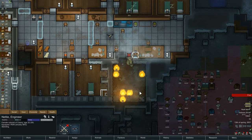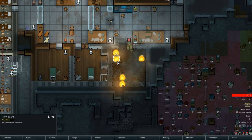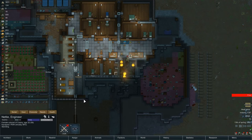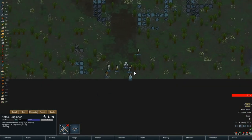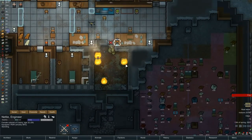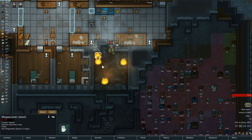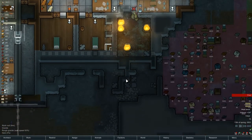Boomalope two — the luckiest boomalope on the map. The other two gave their lives to save ours — no injuries, no loss of colonists. That's good. But we still need to get this fire finished — still 234 out of 300, we're going to count down really slow. We're at 3,000 degrees in here now. And Netty, we're going to keep an eye on your needs — you're good for a while.